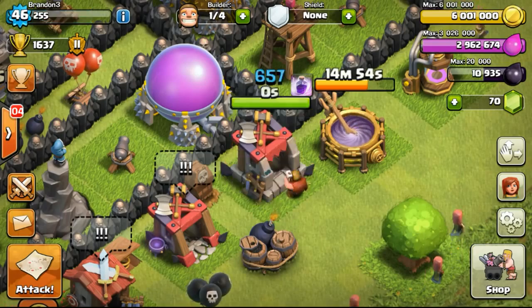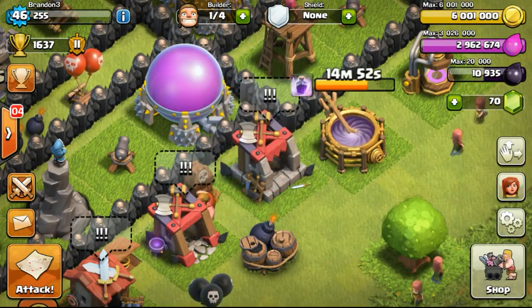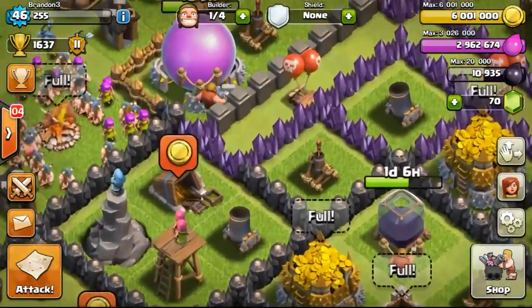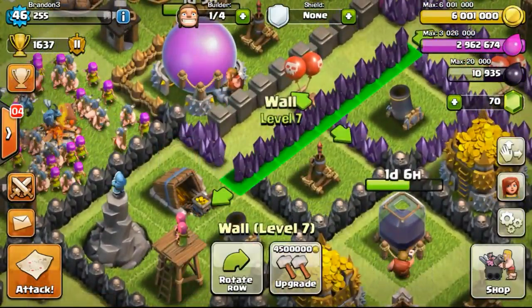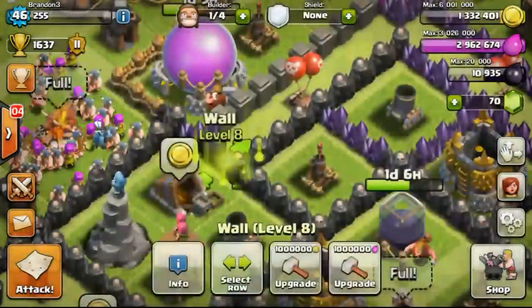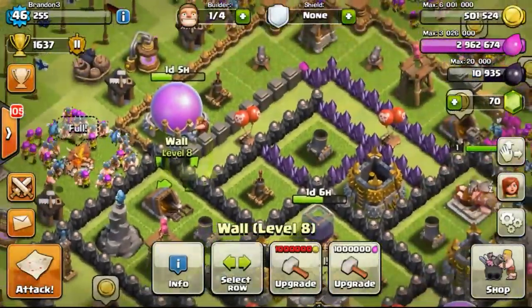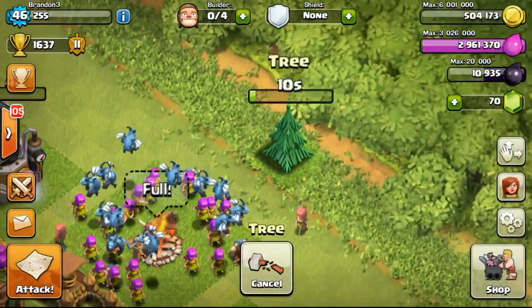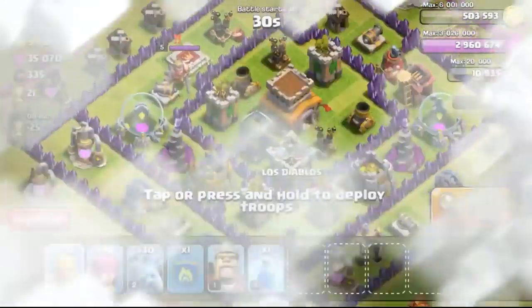Going back to my base — my building has completed, my barracks finished its upgrade, and now I have a free builder. So I'm going to do some wall upgrades, spending 6 million gold. Used 4.5 million right now, going to upgrade 2 more walls. Now I have 500,000 gold left, going to remove a tree while searching for a raid.